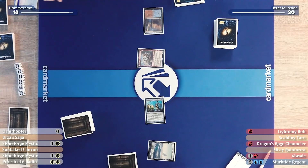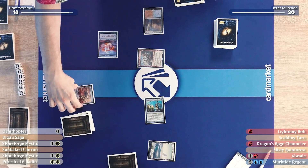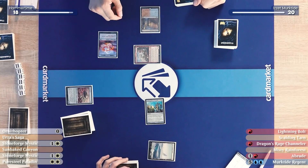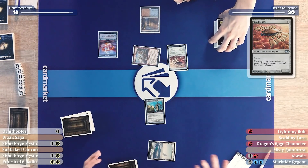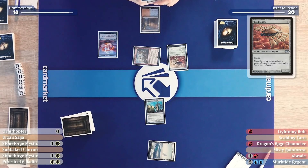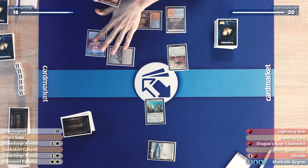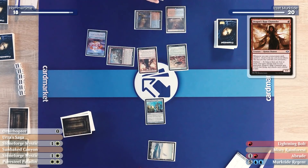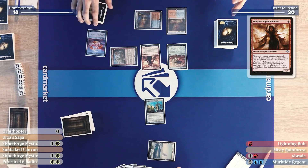Both players go to 18. Ragavan reveals the top card and I make a treasure. I'll play your Ornithopter — it costs zero! I play the Scalding Tarn and a Dragon's Rage Channeler. That's three creatures, although one of them is yours.